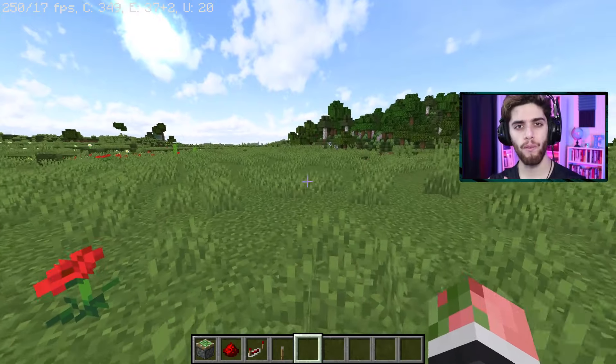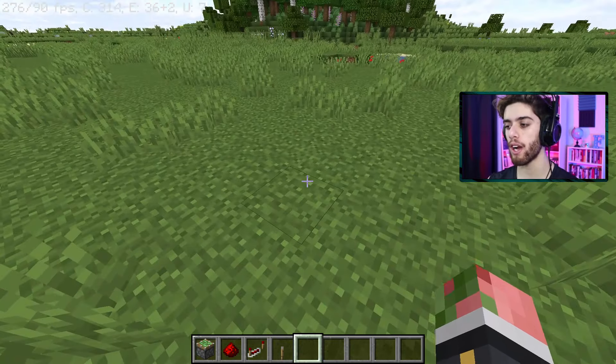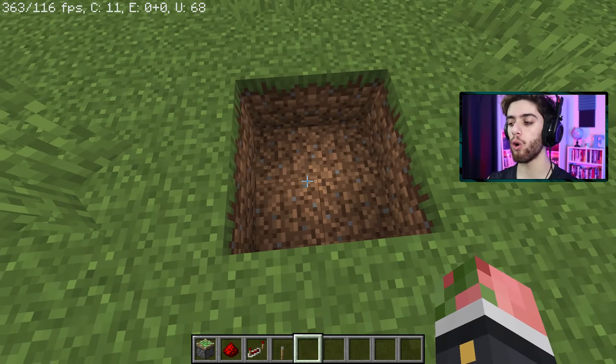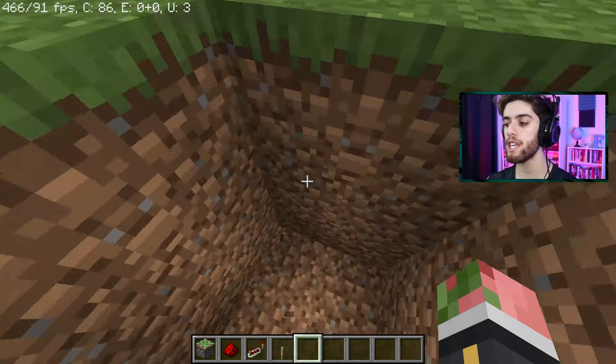So first things first, go find the place you want to have your 2x2 door at. In my case, I'll do it right here. Break out a 2x2. Now in this hole, break down two more blocks for a total of a three-deep hole.